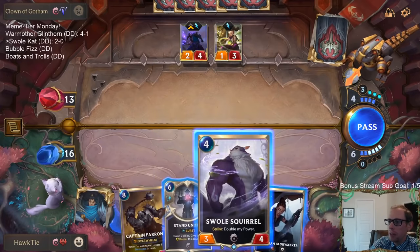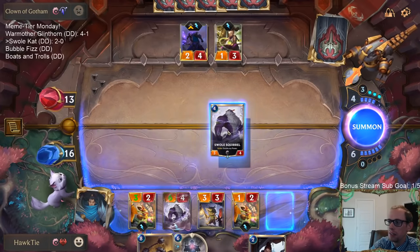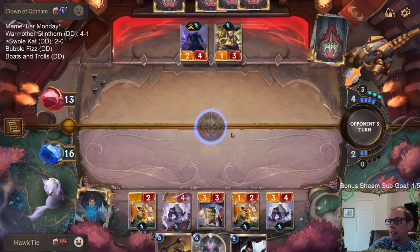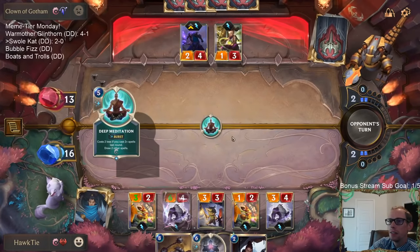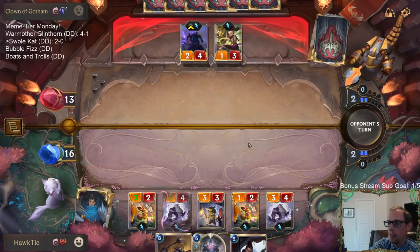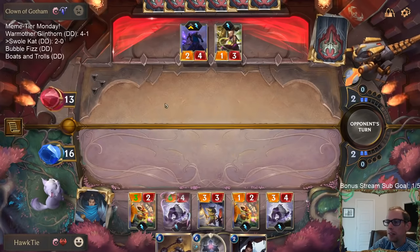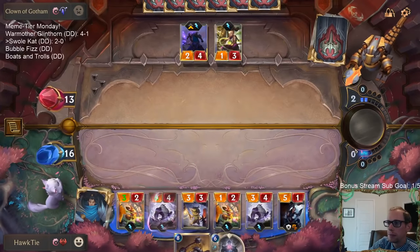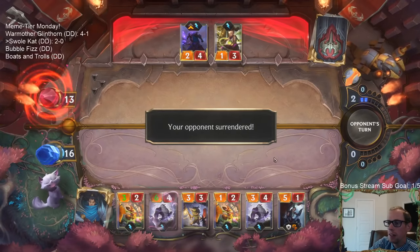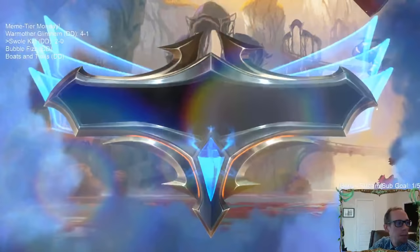We definitely need to play more Katarina - especially after that last game, which was so sweet. Katarina with Lulu and Shen, just attacking over and over. That Ice Pillar they had was pretty clutch for me to continually keep my Shen alive. All right, GGs. Our hand was pretty good there with a bunch of threats.